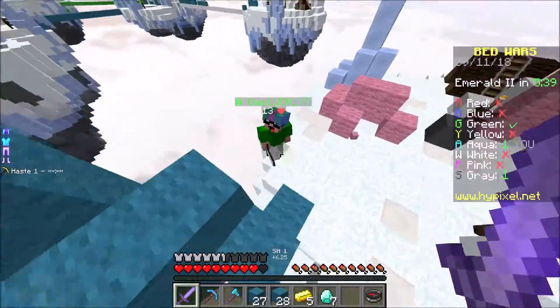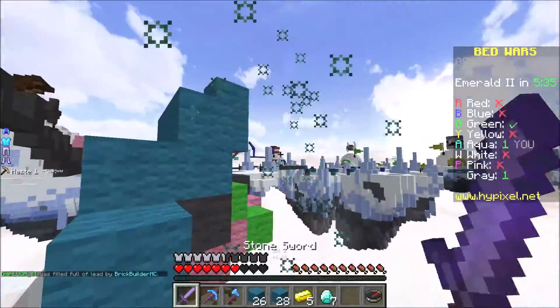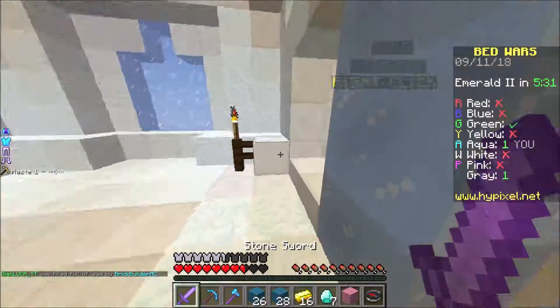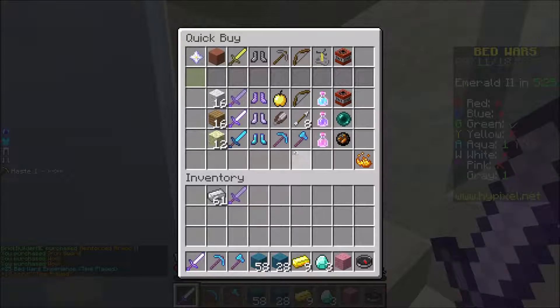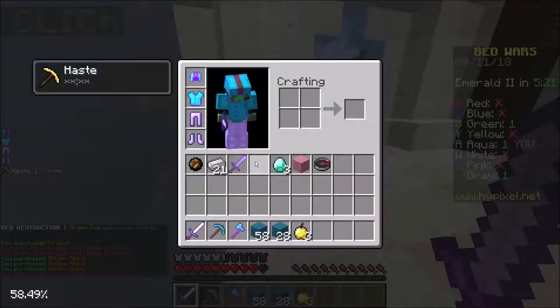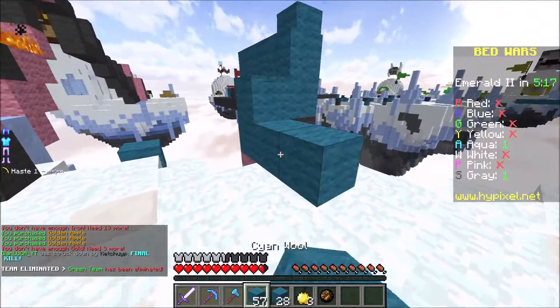Oh my god, he got me on the side towards the edge! Come on — there we go, good. Oh my gosh, we almost died there because he wanted to get me towards the edge. That was a close call — he wanted to swap sides with me so he could knock me into the void, and he almost got it. But he didn't, and that's what counts. Now it's just me versus the guy with diamond armor.